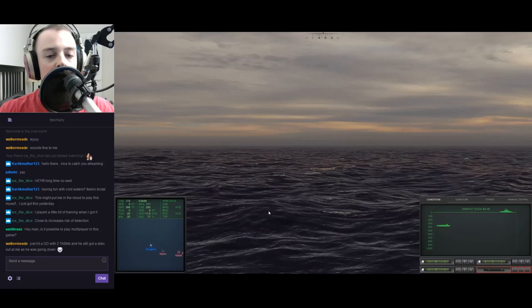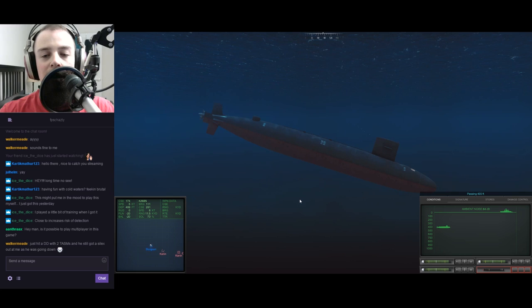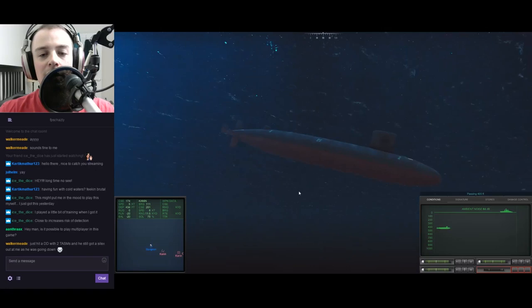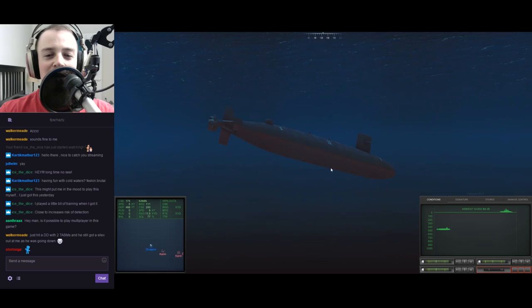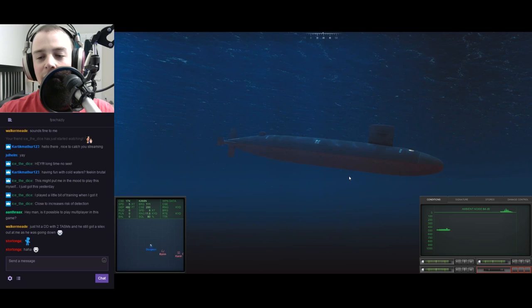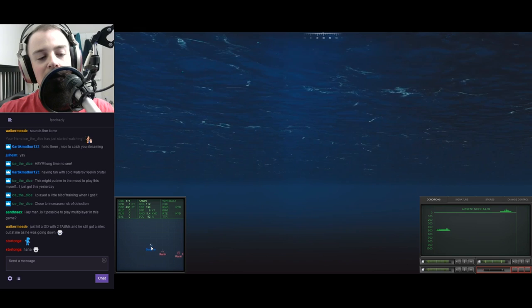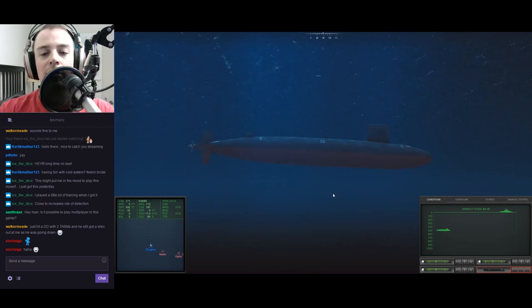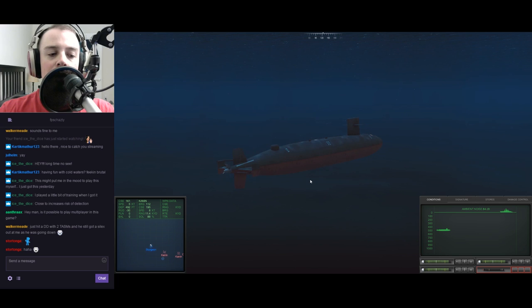I just heard that ping. Let's get down there, get beneath MAD detection depth. Are there any planes? There are currently no planes flying about - that is good. Let's go ahead and level out. The ambient noise is 84 decibels - that's pretty loud. I really gotta turn around. Let's head about 080 and try to increase our bearing rate, kind of try and slink in behind them. We're just about losing the tactical advantage - they are in front of us but still within firing range, so let's come left.